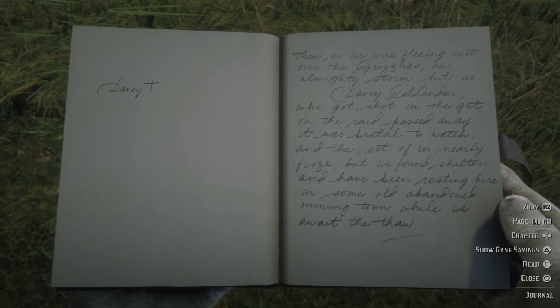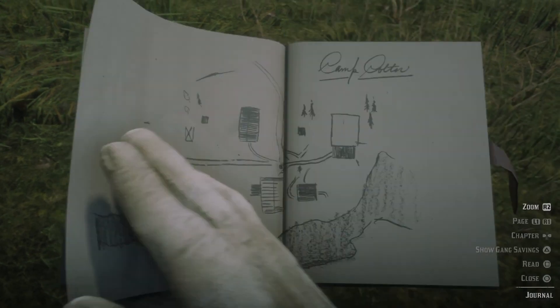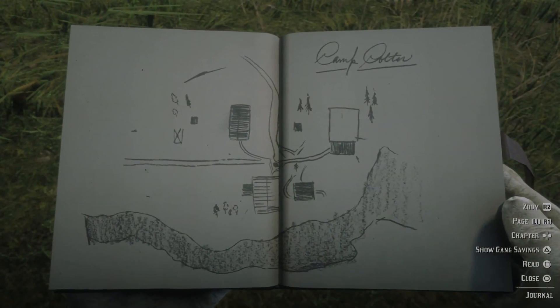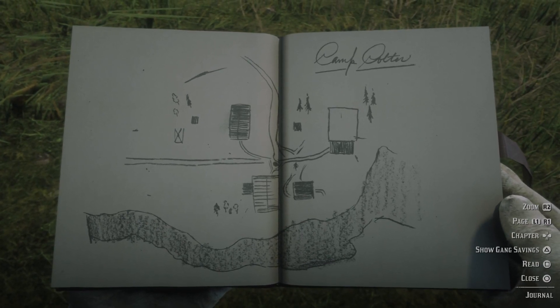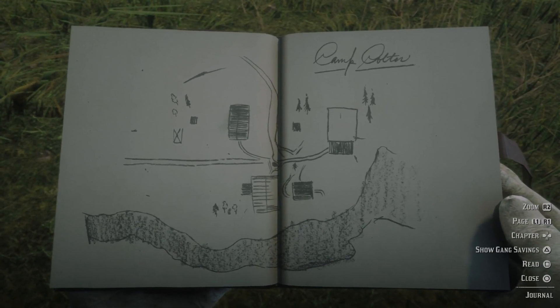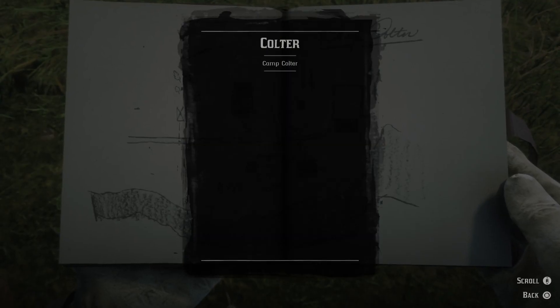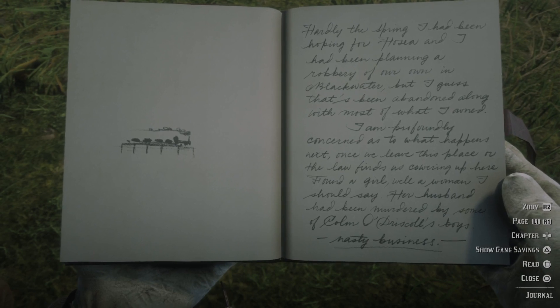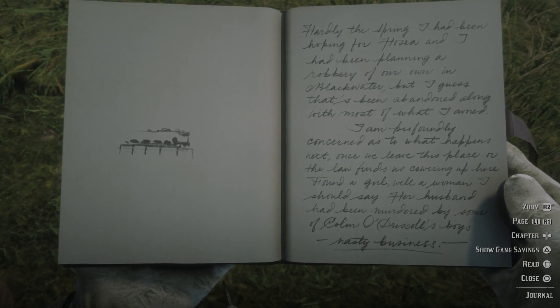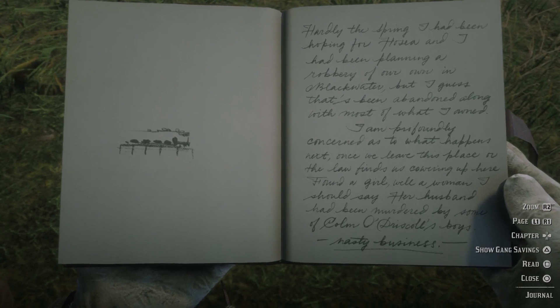Davy, with a small cross next to it. Camp Coulter — doesn't say much, just Camp Coulter. I don't know what the drawing is supposed to be. Oh, I guess it's a train on a bridge.